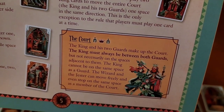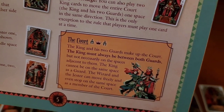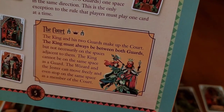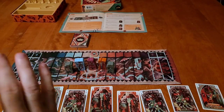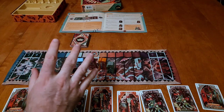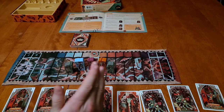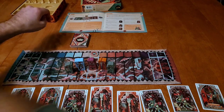Some clarifying rules about the court: the king and his two guards make up the court. The king must always be between both guards, but not necessarily on adjacent spaces. The king cannot be on the same space as a guard. The wizard and the jester can move freely and even stop on the same space as a member of the court. This was another rule I got wrong initially — I was not aware that the king had to stay between the two guards. That was definitely a mistake on my part.